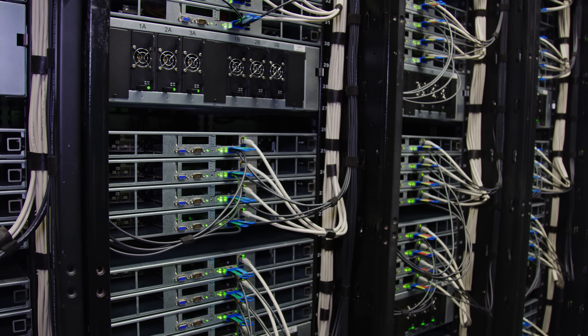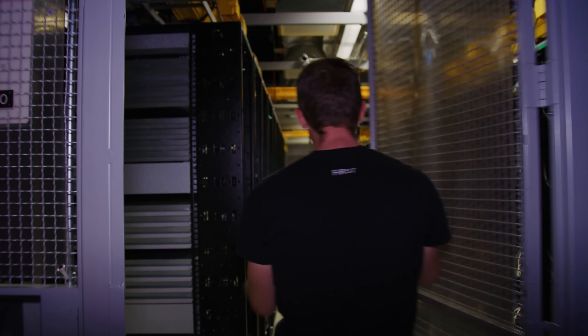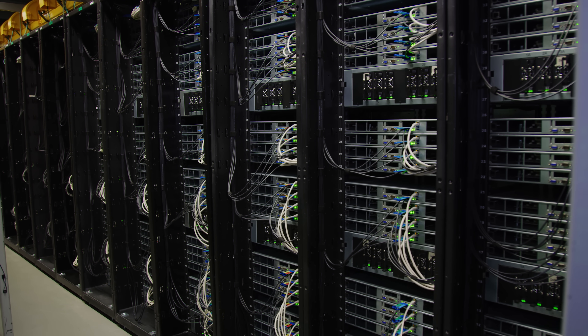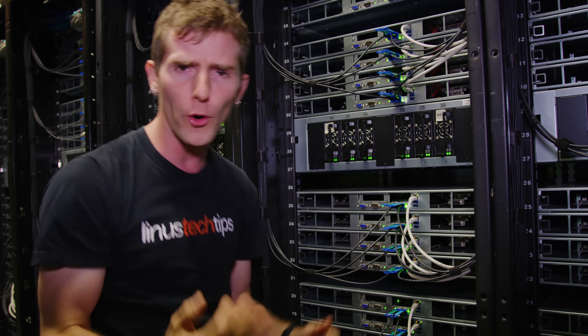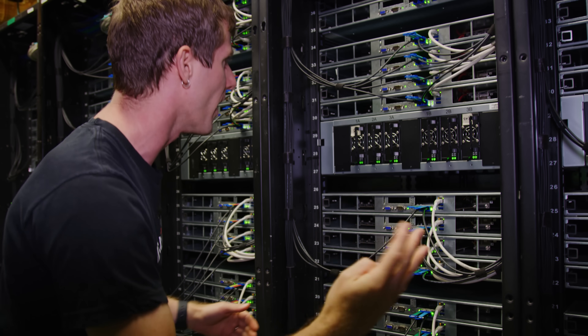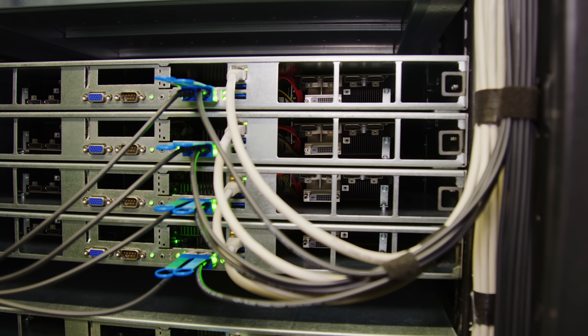Rather than using an existing cloud platform like AWS, they're actually building out their own co-located data centers like the one we're standing next to right now. Everything inside this cage actually belongs to them. And when you subscribe to their service, you're not getting a chunk of a GPU or a Netflix-like interface with a limited selection of games you can stream. Inside every single one of these custom-built boxes is 16 CPU cores, 48 gigs of system memory, and four performance-grade GPUs — typically GTX 1080s or Quadro P5000s, which are about equivalent in gaming performance.